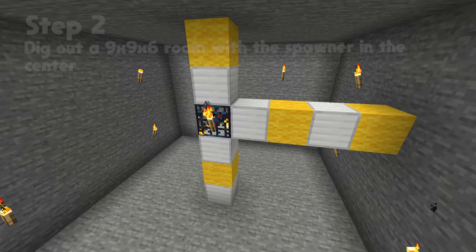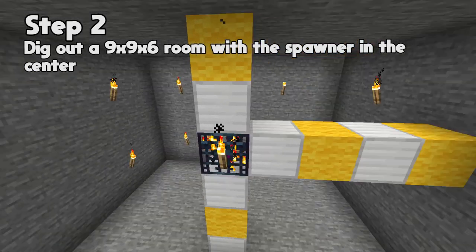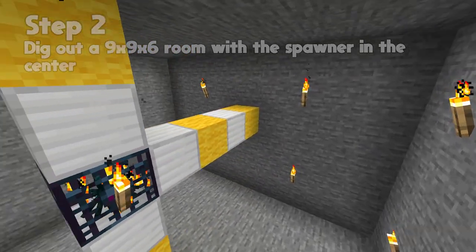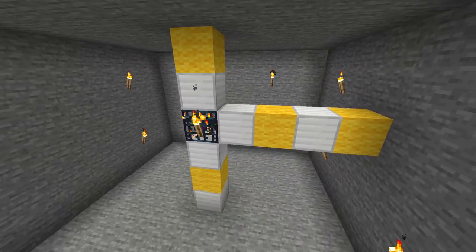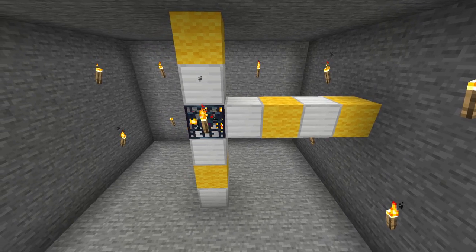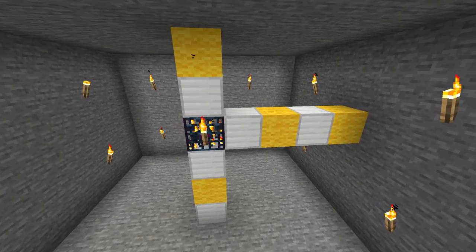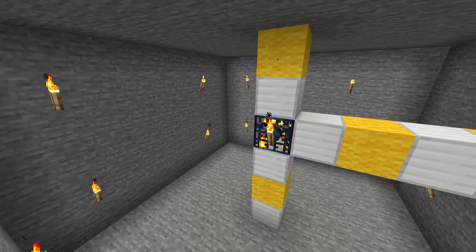Step two is to dig out the room. Keep lighting it up as you go — put torches everywhere so the spiders don't spawn while you're in here. The dimensions are three blocks under the spawner, two above, and four to each side, giving you a nine by nine room that is six blocks high. That is what you want to dig out.